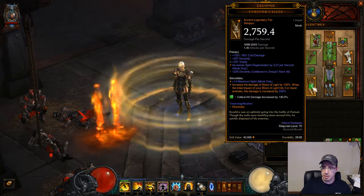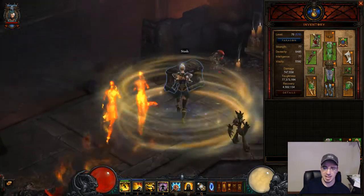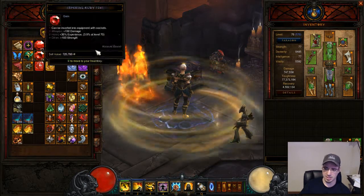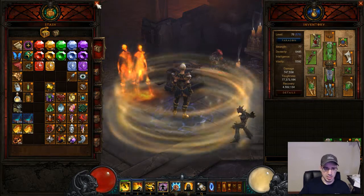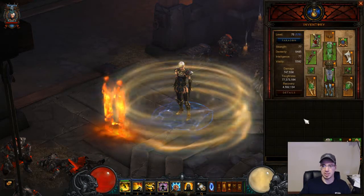Also another thing: when you're dealing with weapons, if you find a good Ancient one and it doesn't have a socket, do not sacrifice any other stats for a socket. Get yourself one of these Rabaladne's Gifts and use that to add your socket in there — I did that with both weapons. The reason is it's a free socket; you don't have to trade anything for it. So get good stats on your weapons and then just add a socket to it.